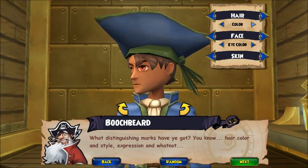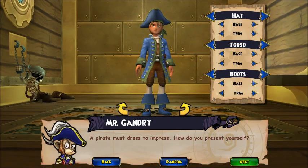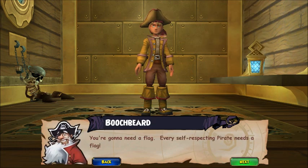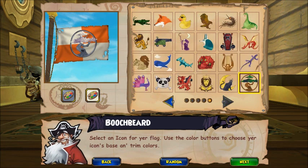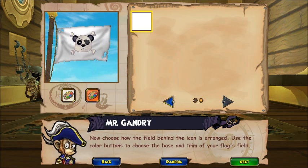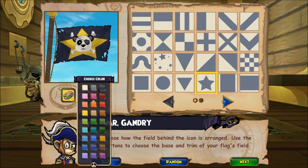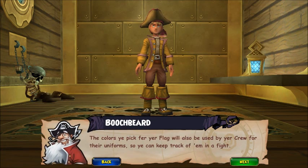What distinguishing marks have you got? You know, hair color and style, expression and whatnot. A pirate must dress to impress. How do you present yourself? You're gonna need a flag. Select an icon for your flag. Use the color buttons to choose its base and trim colors. Now choose how the field behind the icon is arranged. Use the color buttons to choose the base and trim of your flag's field. The colors you pick for your flag will also be used by your crew for their uniforms.